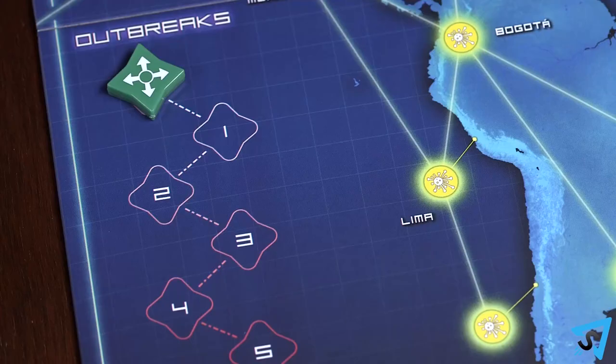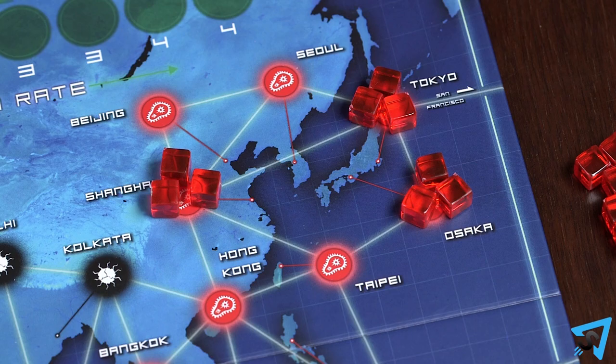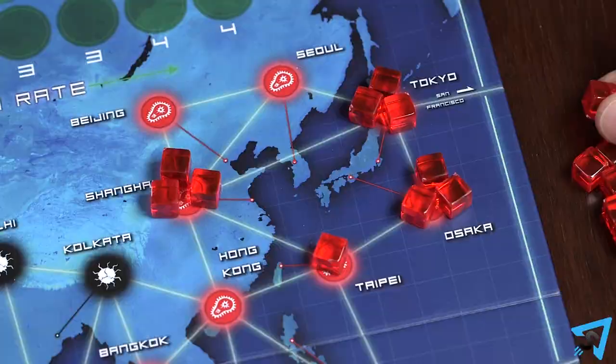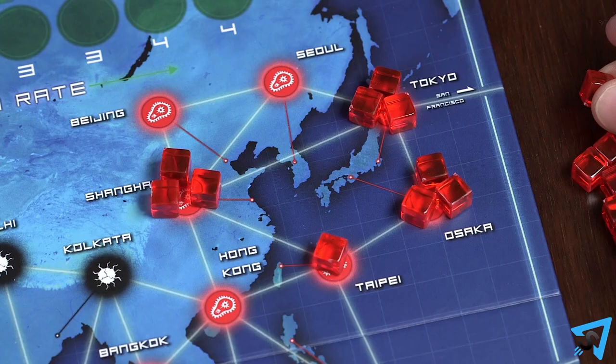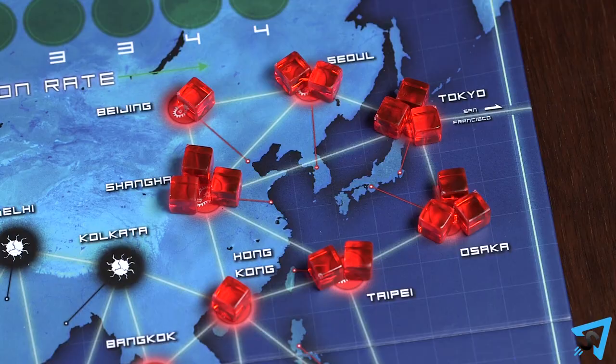Increase the outbreak marker by one on the outbreak track. Never add a fourth cube to a city. Instead, place one cube of the outbreaking color on every connected city. If any of those cities already has three cubes, a chain reaction outbreak occurs. When a chain reaction outbreak occurs, first move the outbreak marker forward one space, then place cubes like a normal outbreak, except do not add cubes to cities that have already had an outbreak or chain reaction outbreak as part of resolving the current infection card. When you flip over another infection card, even during the same person's turn, these cities may outbreak again. As a result of outbreaks, a city may have disease cubes of multiple colors — up to three cubes of each color.